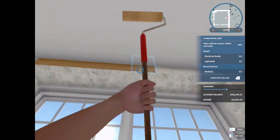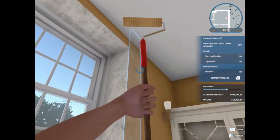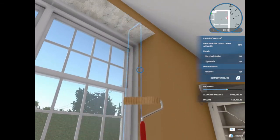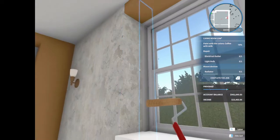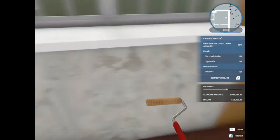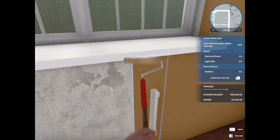There we go. Get all these done. We only got one more room to do, and then the hallway, and I believe we're done. Because it looks like this lady doesn't want anything new in this place at all — just paint it, repair it, and move on.